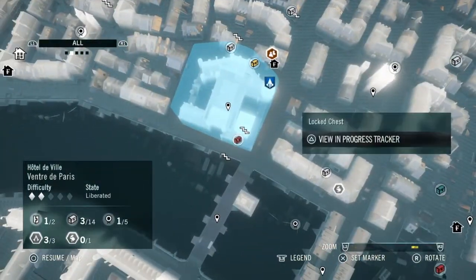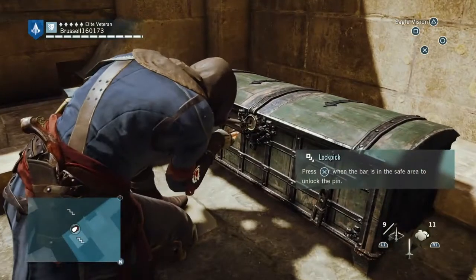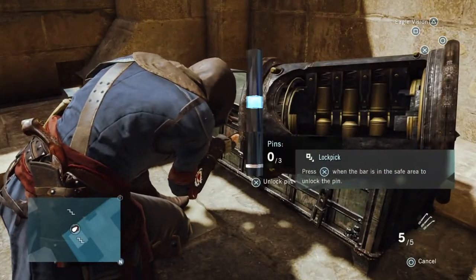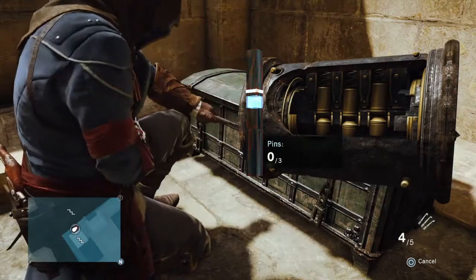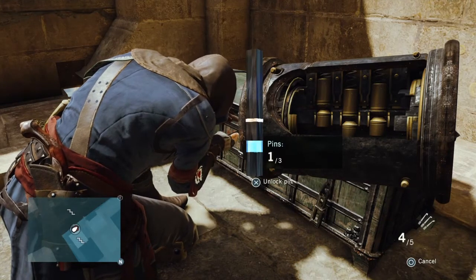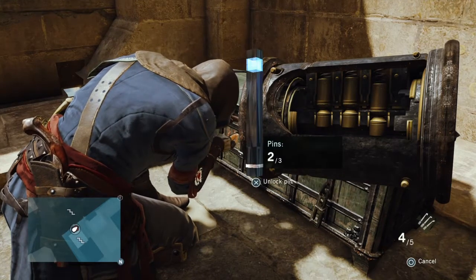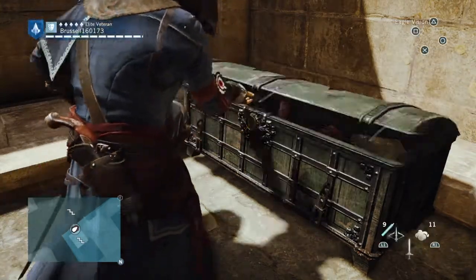And then from here we're going to go to this red chest over here. You climb up onto the battlements, run round the corner and you'll find it up here. It's guarded, and this is a three-lock one. I always find three locks more difficult — I find these ones really quite difficult. Easier when you're at the top or the bottom, not so good when it's in the middle.